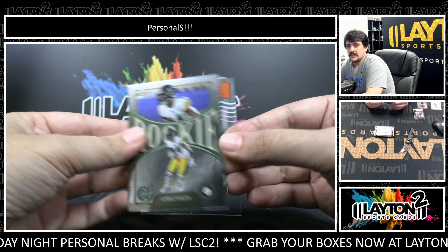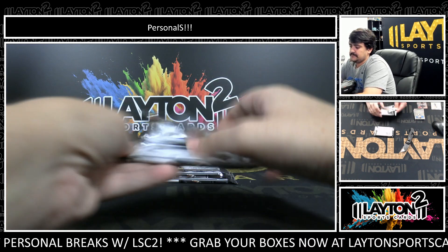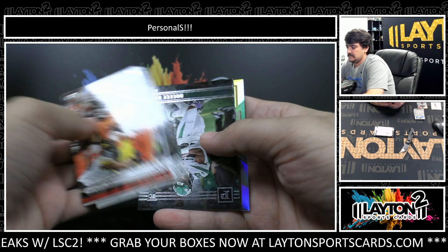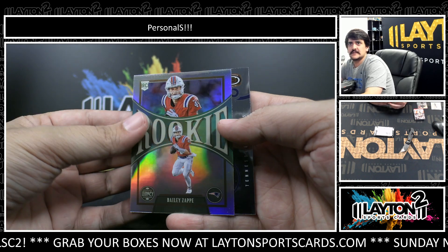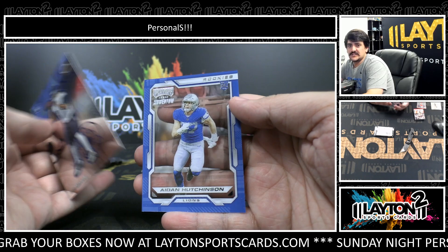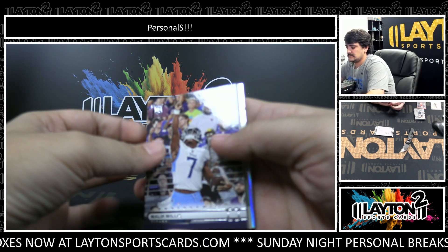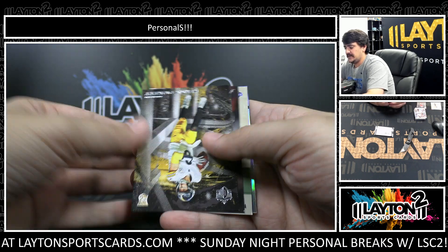Got a Pickens from Legacy. Nick Chubb. Right halfway. Breece Hall. Damien Pierce. We've got a Silver Bailey Zappi Legacy. Got a Willis and Hutchinson on the Momentum. There's Kenny Pickett, Gridiron Kings.